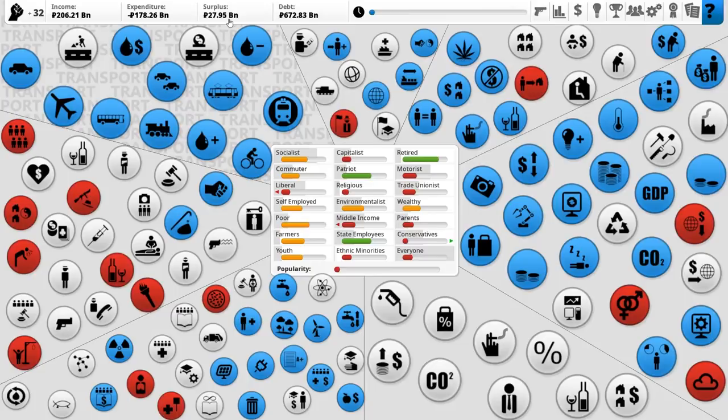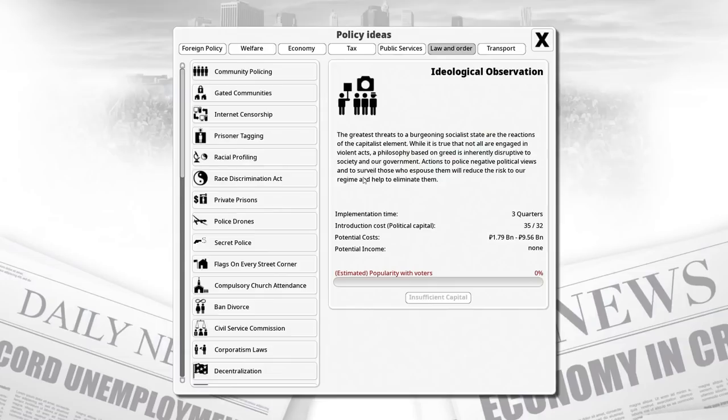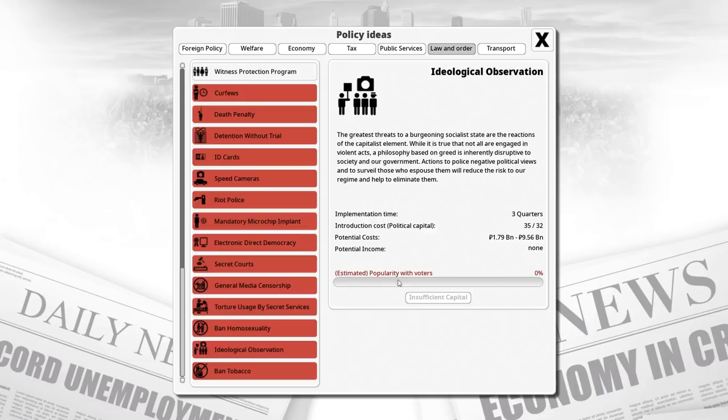I feel that we should definitely introduce a security policy. Ideological observation - the greatest threats to a burgeoning socialist state are the reactions of the capitalist element. Whilst it's true that not all are engaged in violent acts, a philosophy based on greed is inherently disruptive to our society and government. This is exactly what we're looking for. Unfortunately I don't think we've got enough political capital to make it happen - we just need three more. That's a darn shame. Let's try and introduce it next turn.